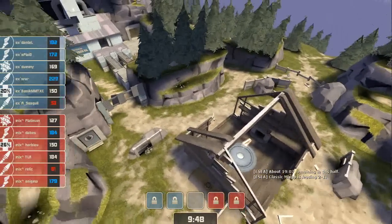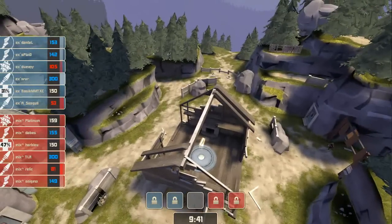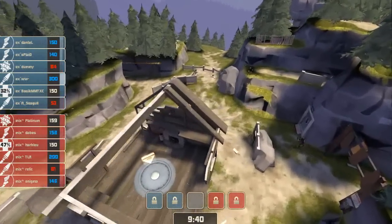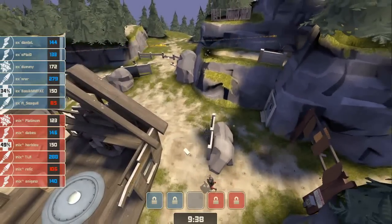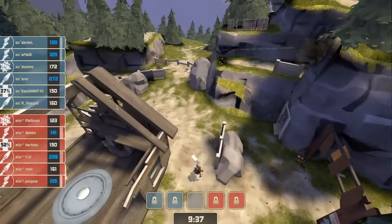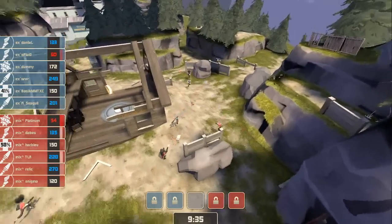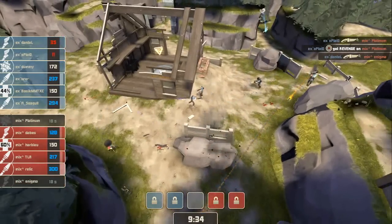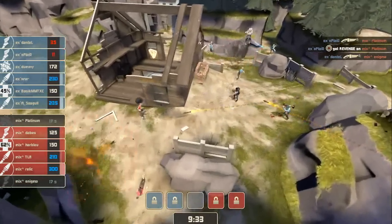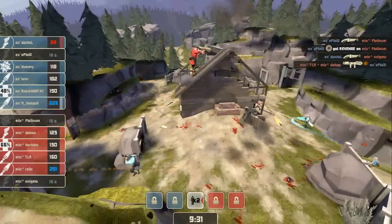Alright, on to round number 4. Dummy's in first, of course. They're meeting on the other side this time. Nice Sticky. Enigma and Platinum in trouble right off the bat — down they both go to Oplade and Dantel. Solid Scout work there. TLR takes down Oplade shortly thereafter, but the damage is done. They're going to have to go the rest of the center fight without Platinum.